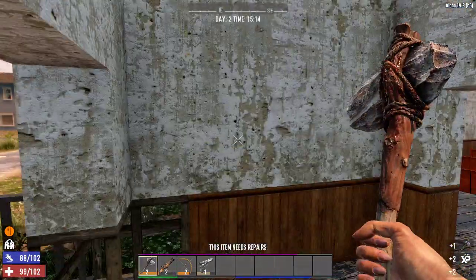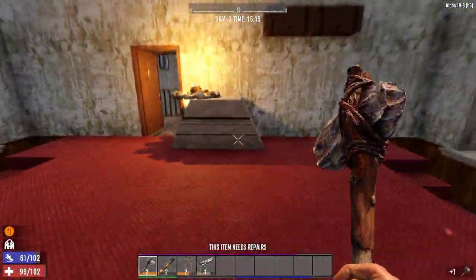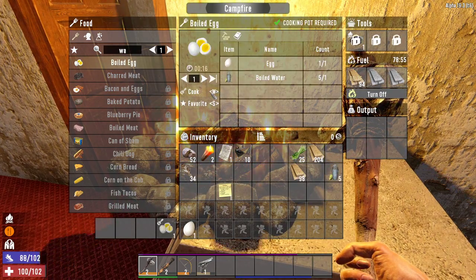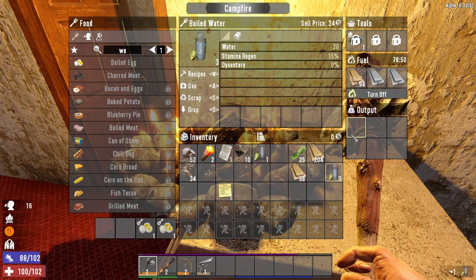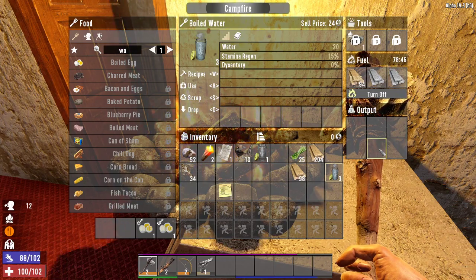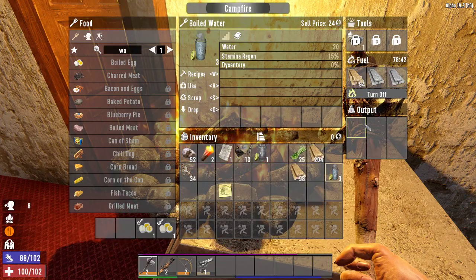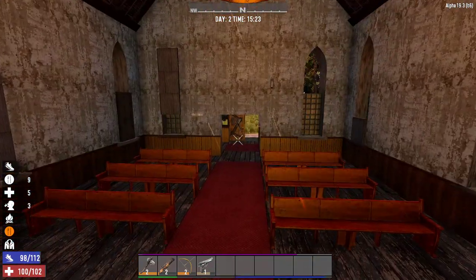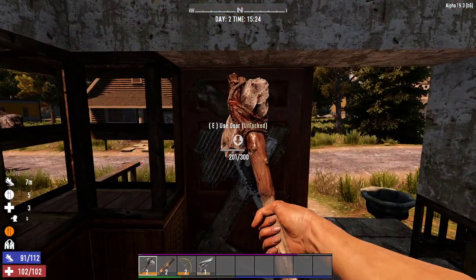We've broken our eggs again. We were starving last episode so we need to resolve that as well, by making two boiled eggs and drinking some water. Come on, boiled eggs. That's one. They don't do a lot but they help a little bit.